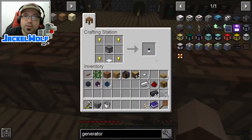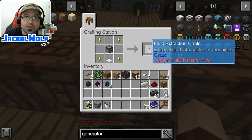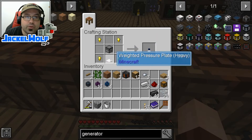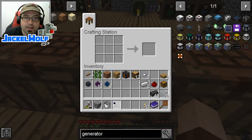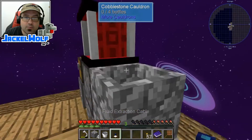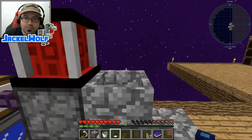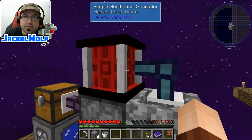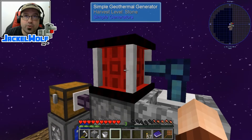We are going to need a way of getting the lava from the cauldron into the geothermal generator. To do that, we are going to need to make ourselves a fluid extraction cable. Similar to the item extraction cable, a fluid extraction cable is a dropper, four gold nuggets, and one weighted pressure plate. We're going to take that out of our crafting table, come over here, and the simplest way is just to place it on top. You can see it automatically curves and makes that connection into the simple geothermal generator.